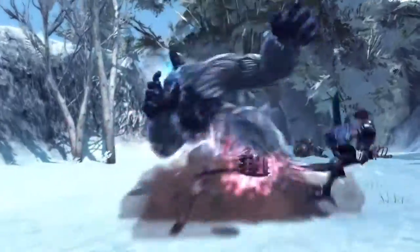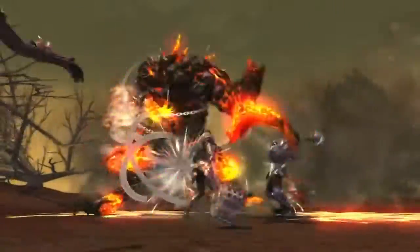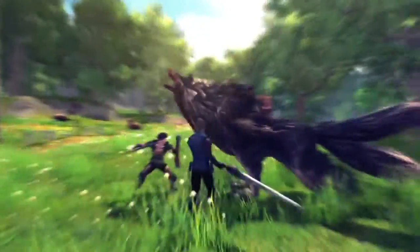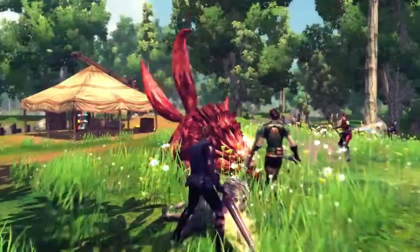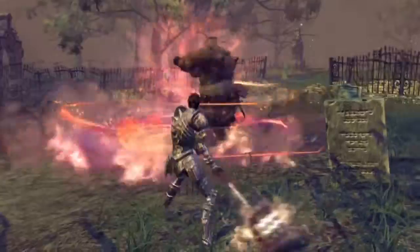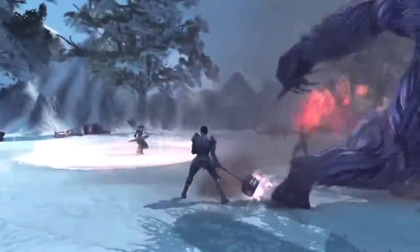Like the Defender, the Berserker launches crippling attacks in the face of any ferocious beast. Their two-handed sword or mace deal significant damage with each thunderous strike. Without a shield though, the Berserker is more vulnerable to big attacks and must rely more on dodging rather than blocking.